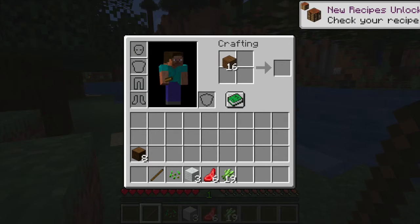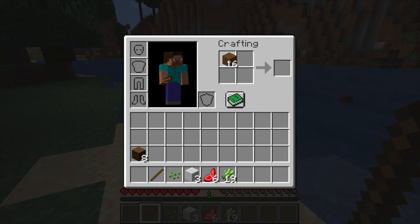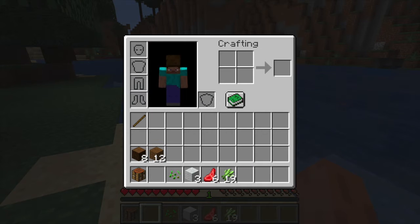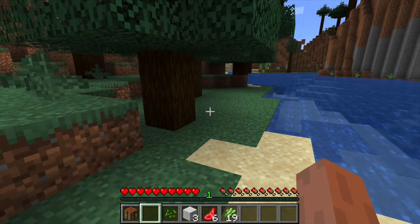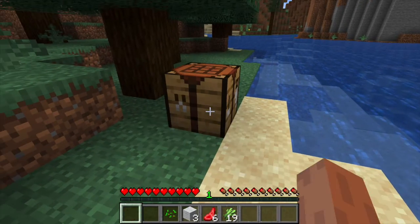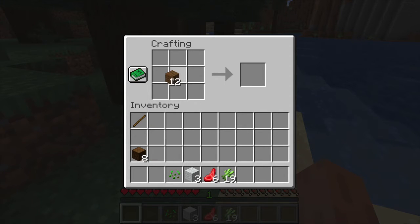My goals for this episode: one, find a place to build; two, convert that place into a buildable spot by making it a relatively flat area; and three, build a starter house in that area. When y'all build a starter house you might build a little 2x2 indoor shack, but I usually build like a 16x16 house — half a chunk, since one chunk is 32x32.